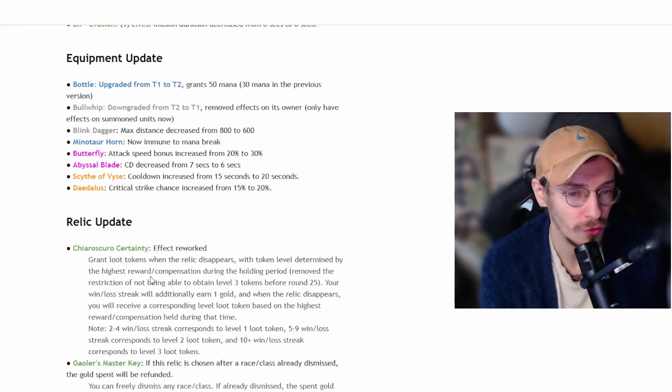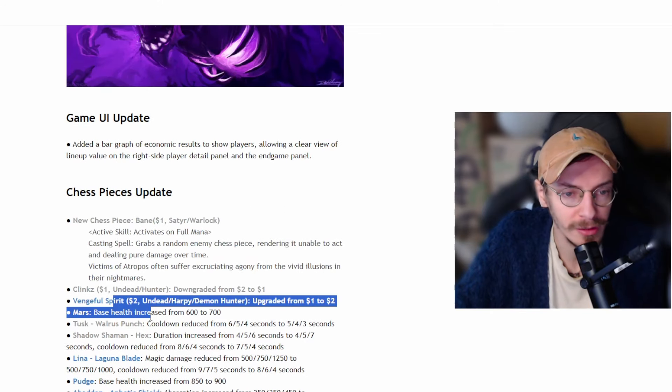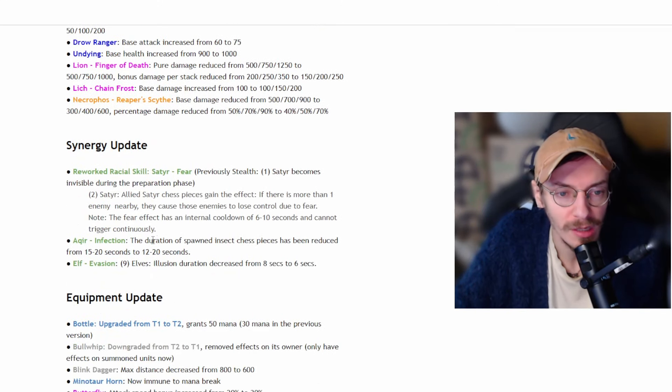Master Key: if this relic is chosen after a race class has already been dismissed, the gold will be refunded — a good change, this is just a buff to Key, which needed it. They also fixed some bugs, but I want to note that the bug where the Ringmaster obtained from Golden Heart of the Machine cannot gain Druid effects — I played a golden roll game where this still did not work, so that bug is still in the game. Overall, this was the start of a good patch, but not actually a great patch — there were still huge issues with Akira Undead and Nine Elves. But they released another balance update.